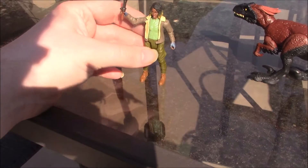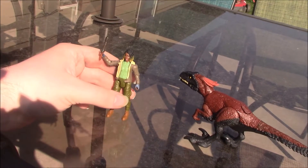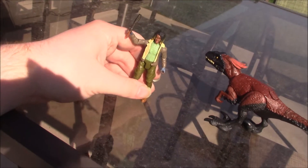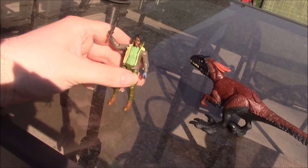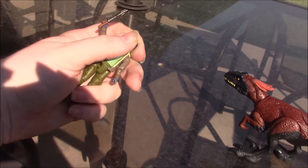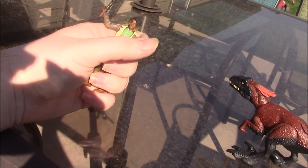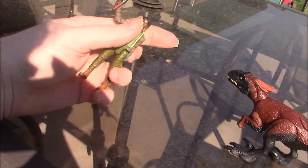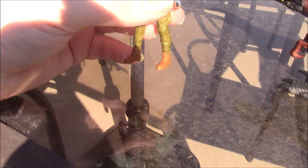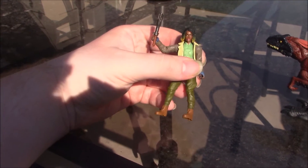Another problem with the human figures in this line is it is very difficult to get them to stand. I actually had to spend several seconds setting this up just to get her to stand up. The poseability on this figure is actually not too bad — the head doesn't move at all, the arms are on ball joints and are double jointed because she has movement at the elbow, there is a waist swivel, and her legs are also each on a ball joint with knee movement. She is pretty nicely articulated, but this wasn't what I bought the set for.